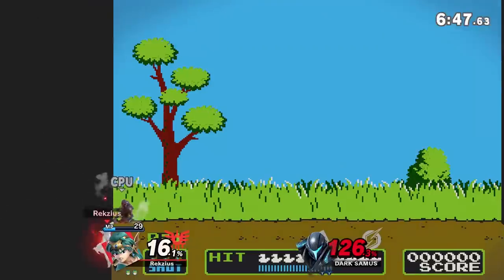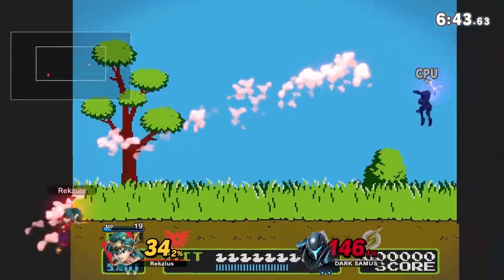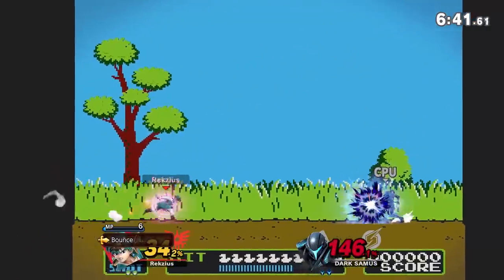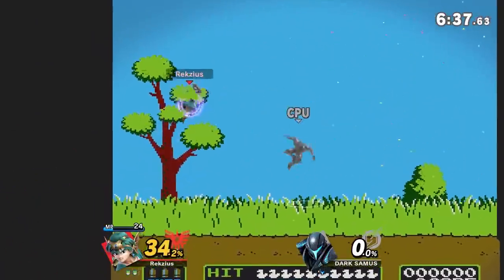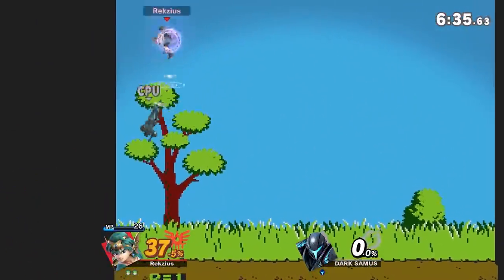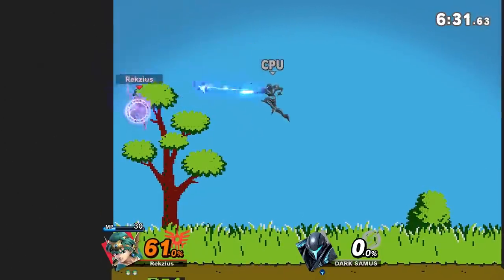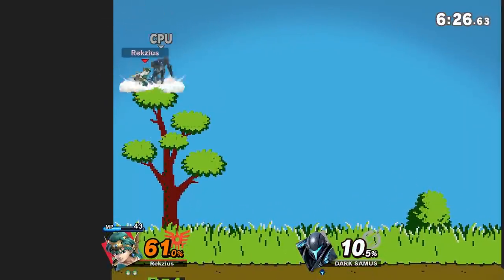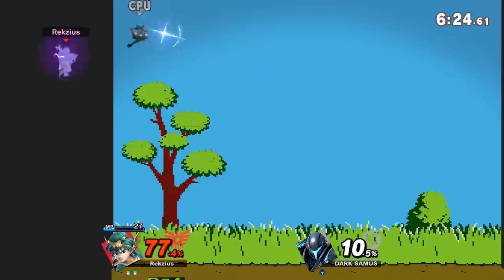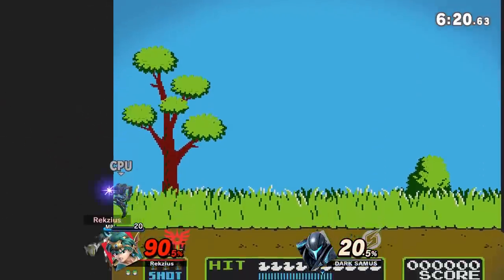Duck Hunt. Duck Hunt is actually a pretty interesting case of a stage that was legal for quite a long time during Smash 4 but was banned after a while. While it was legal it functioned fairly well — it wasn't the worst thing ever, but the tree on the left side did cause some problems. It was, surprisingly enough, a pretty good camping spot. The reason it was legal was mostly just because of the lack of good alternatives, so when Ultimate rolled around they just banned it right off the bat. It's not really a bad stage, but when we have better alternatives it's just better to go with those.